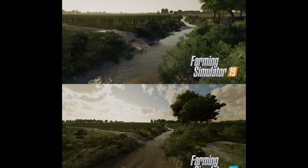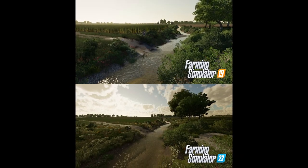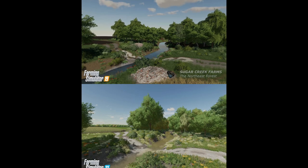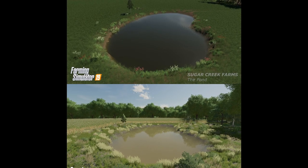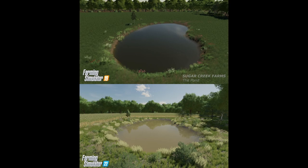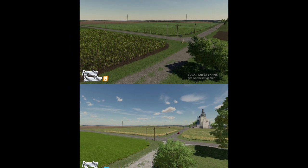Next we have some news from Hungry Cow Design — this is more of a comparison. He's been working on his Sugar Creek Farms, which is located in Indiana, since FS19. The top image is from Farming Simulator 19 and the bottom is from FS22. The big thing that sticks out is that the water looks so much better, and of course those crop textures.